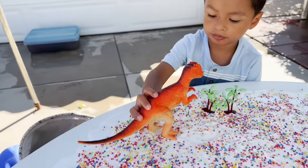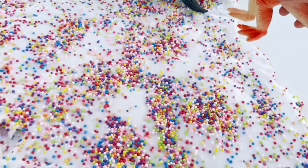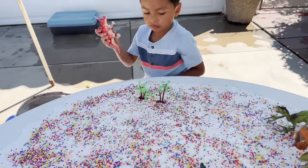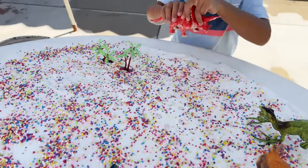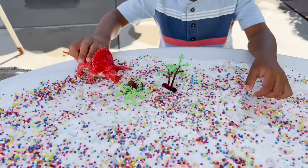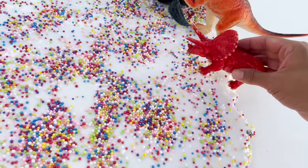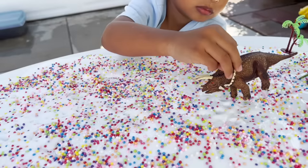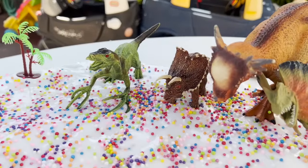We have another dinosaur and this is an orange dinosaur. We are going to put him right here with the rest of the dinosaurs. Now we have a Triceratops. The Triceratops is a herbivore, which means he eats plants. We are going to put the Triceratops right here.